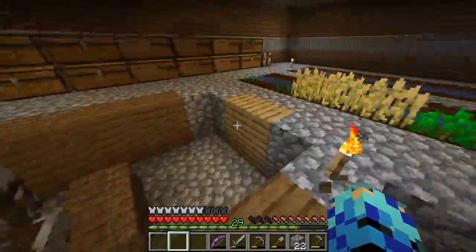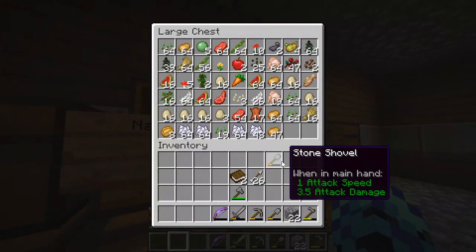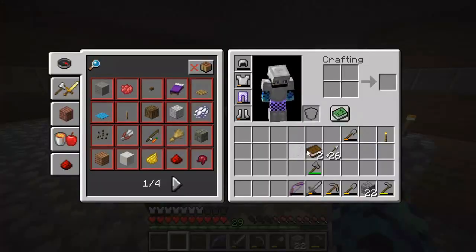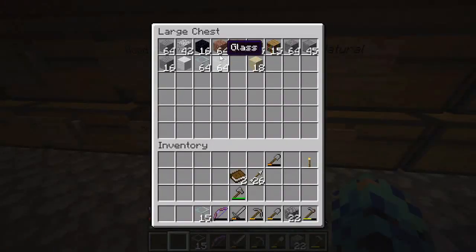I need to make a bunch of smokers and get some meat going. Let's just take a look at our naturals chest. Yeah, we have a lot of food to cook - all these potatoes, all this chicken, all this beef. We are super good on food for a while.